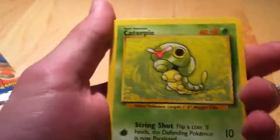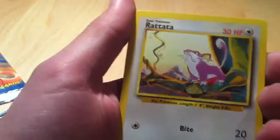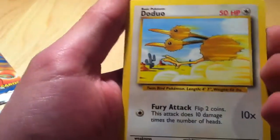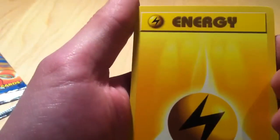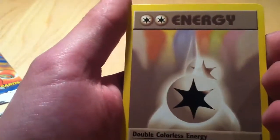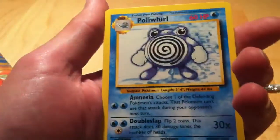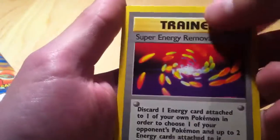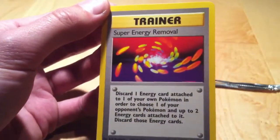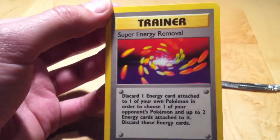Oh, a Caterpie — I think I needed that guy. Switch, Rattata, Energy Removal, Doduo, Electric Energy, Lightning Energy, Double Colourless Energy, Plus Power, Poliwhirl, Super Energy Removal. Pretty disappointing, besides the fact that I needed the other stuff.